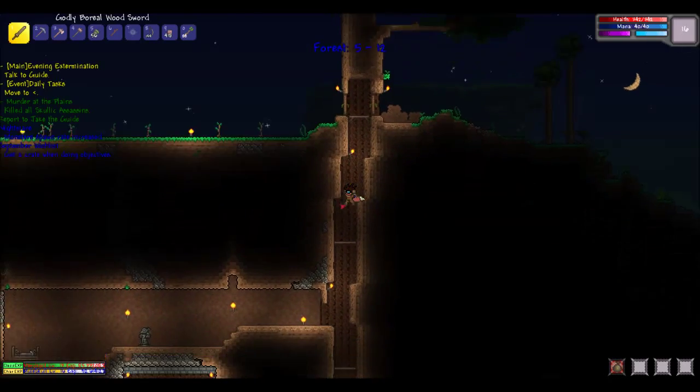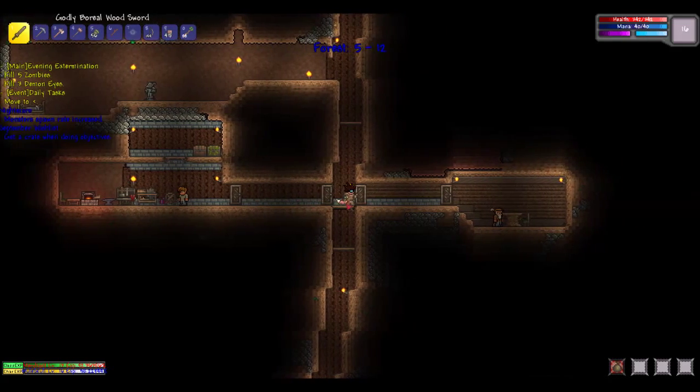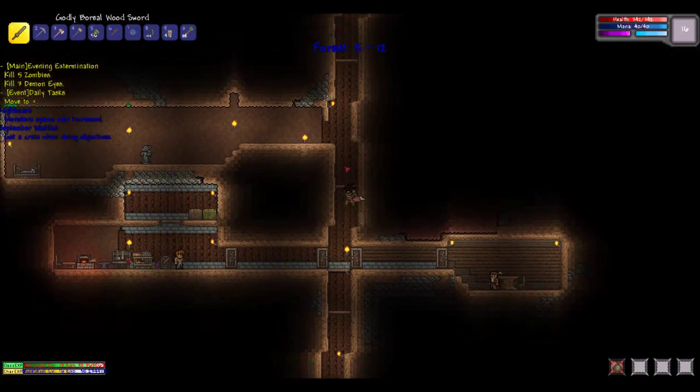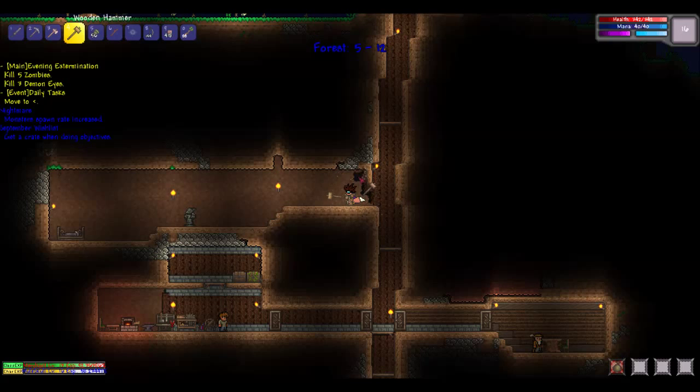I gotta talk to the guide because I took out those dudes. Thank you - whoa, experience! Sweet! That was sad, Jake. I'm sorry. I actually feel for the guide for once. He said taking out those Skolic assassins wouldn't bring his friend back - and I can totally relate to that. That's sad. I've lost people too, Jake. Let's get - we won't dwell on that right now. We need to build this room.